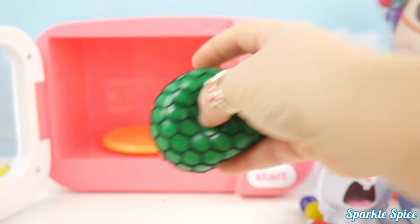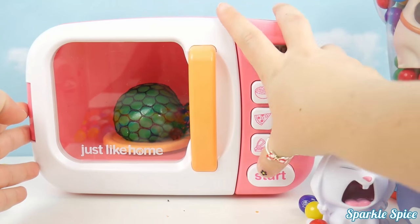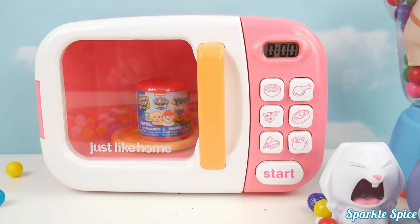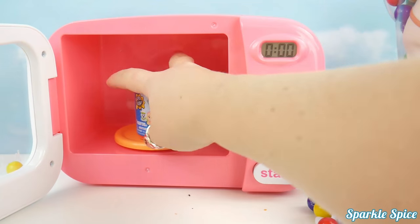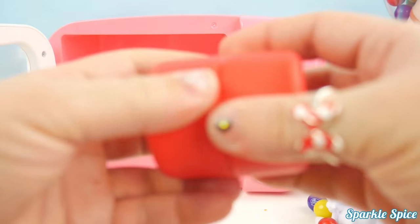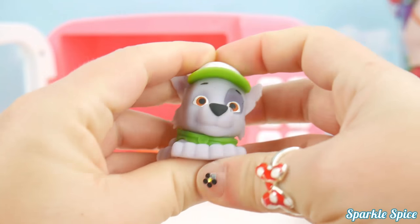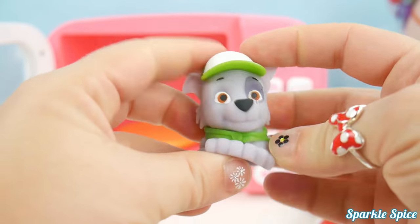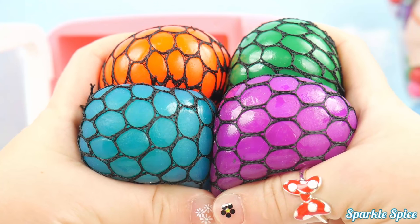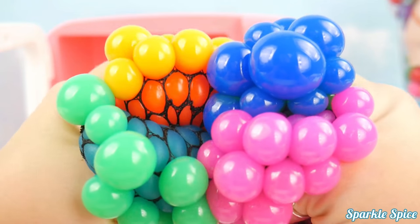Super cool. Here we go again. Wow, what did we get? It's a Paw Patrol Mashem — this is Rocky. Now let's see what it looks like when we put all the slime balls together. Whoa, blue, yellow, green, and pink. So cool.